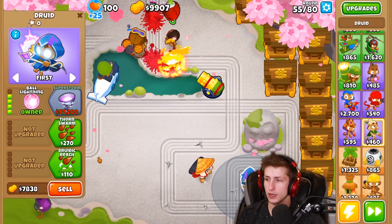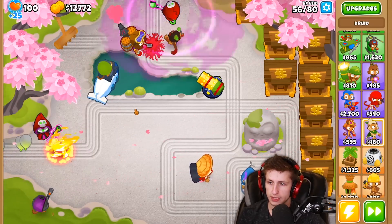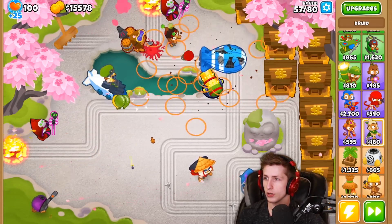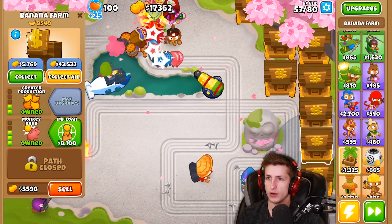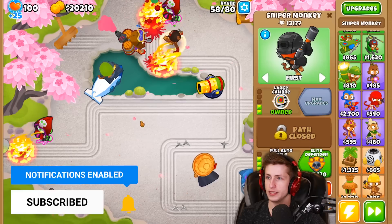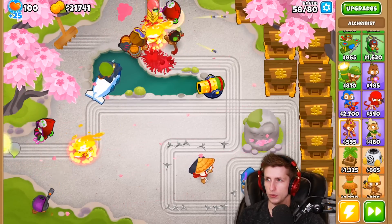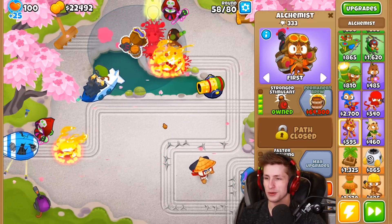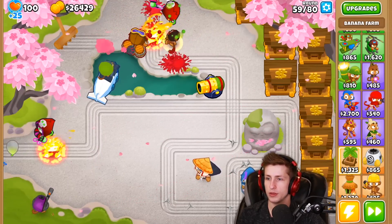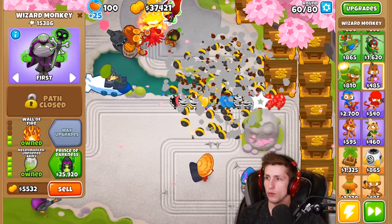Let's get the Druid going — super storm eventually, but not right now. Heart of oak so we can't get regrow spam. Look at all these BFBs — we dealt with them, nothing to worry about! Our money is at 43,000; the banks were definitely a good investment. I kind of want the elite defender but at 15,000 it's very pricey. I really just want to get the permanent Brewmaster. We have 20 rounds left and we're going to be fine. Permanent brew — there we go!